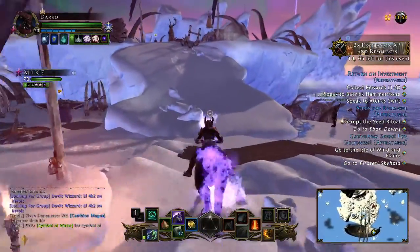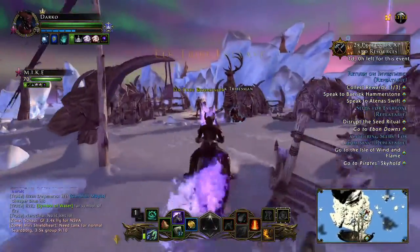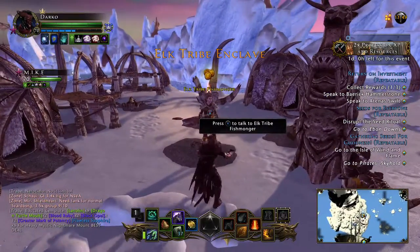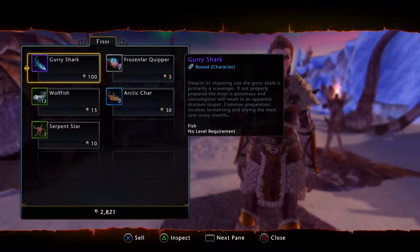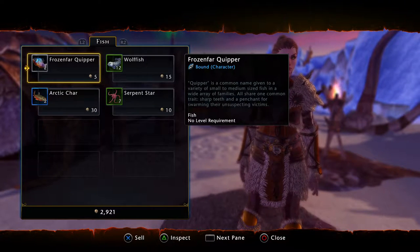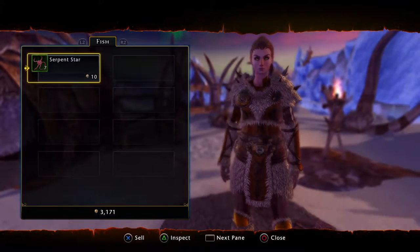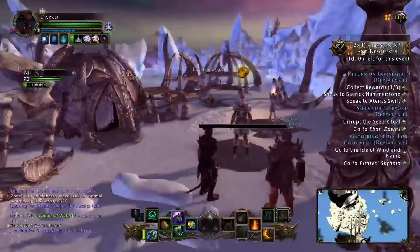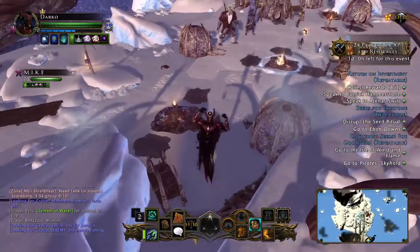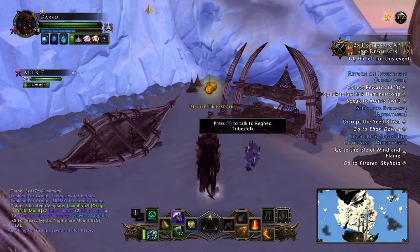It's a pretty enjoyable area. So now we're back at the very entrance of the level. You come up this hill right here and the Elk Tribe Fishmonger — we will talk to them and we will sell these fish for currency, a new currency. Not quite sure what it's called, but there's only one place I know of to spend this currency and that's right down here with Reggold — Reghead Tribesfolk.